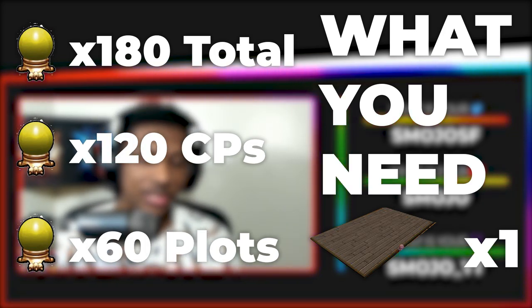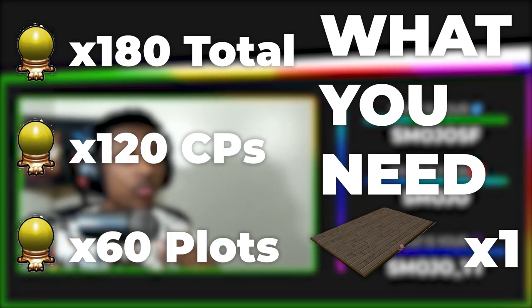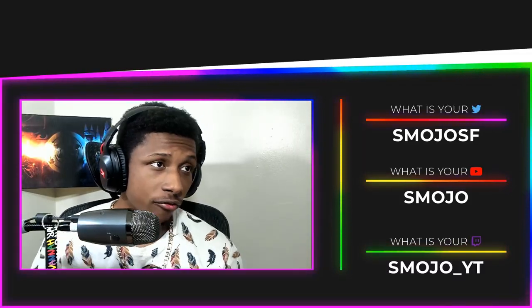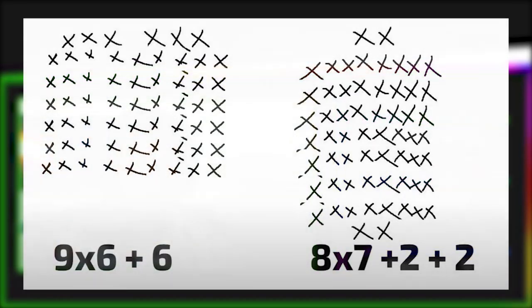After that, you're going to need something to place the plots on. I prefer the flat wooden platform — you can buy that at the bazaar. And that's really all you need: some dirt, a platform, and some seeds. Let's get started.